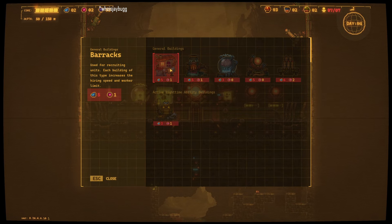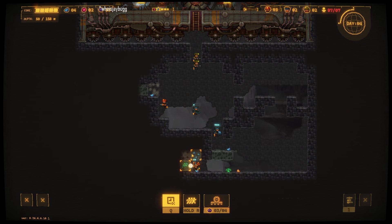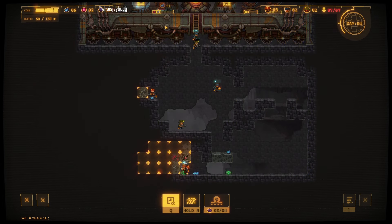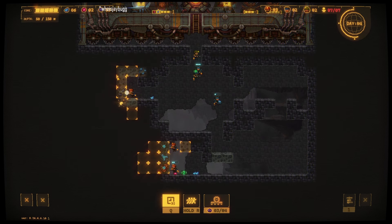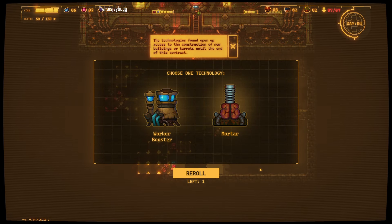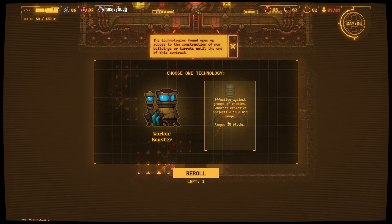I think we need a barracks next so we can get some more miners specifically. Let's show the profit — we have a mining quarter to meet. Allows you to boost workers in a radius; each building further increases the boost by two seconds. Effective against groups of enemies — launches explosive projectiles in a big range. I like that idea.